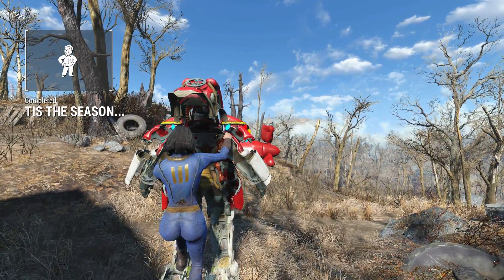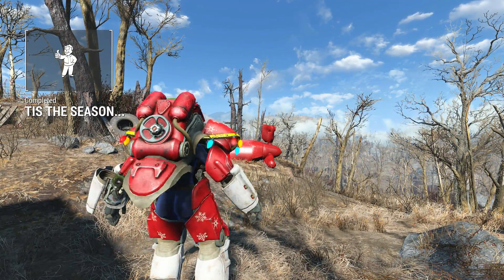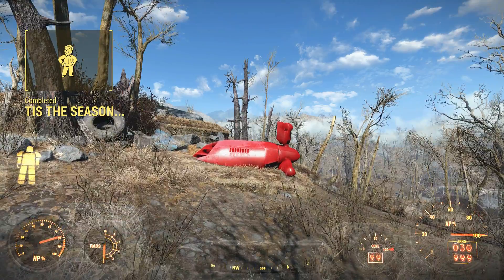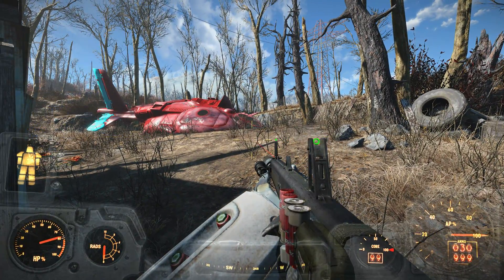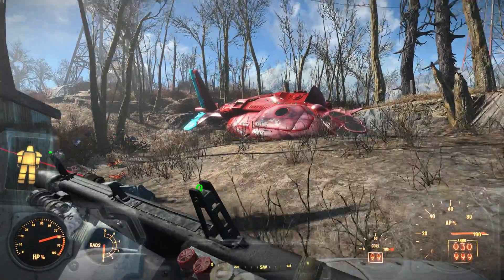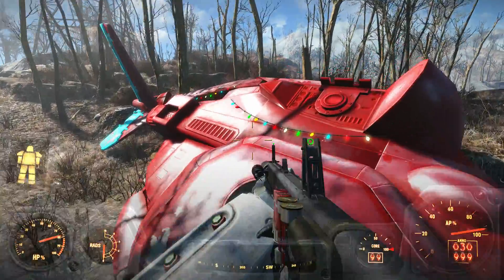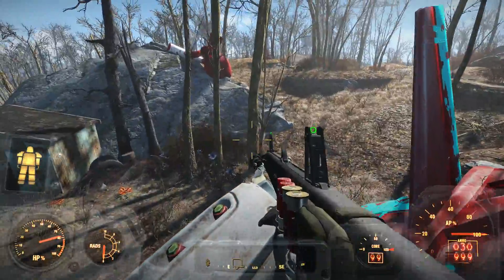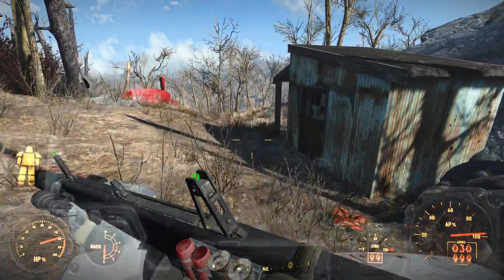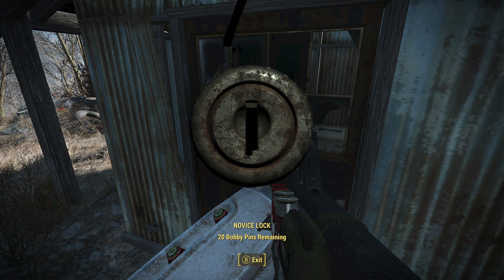That's the quest. It just gives you a marker where it is and then you can find it. Ho ho ho, Merry Christmas! It plays 'ho ho ho, Merry Christmas' because you're Santa Claus. This is Santa's vertebrate clearly. Santa's vertebrate unfortunately crashed and he had to evacuate his power armor.